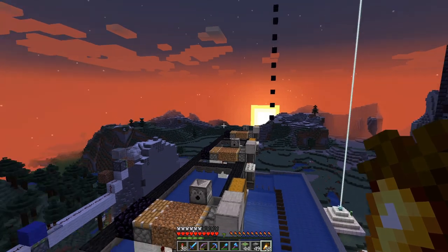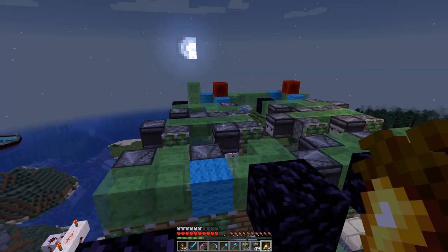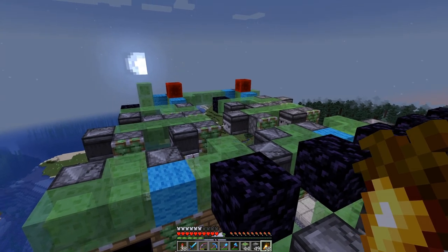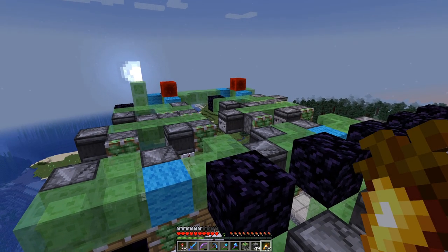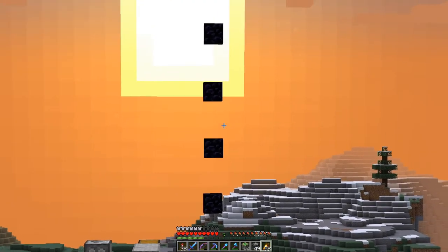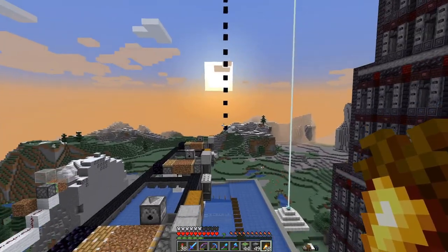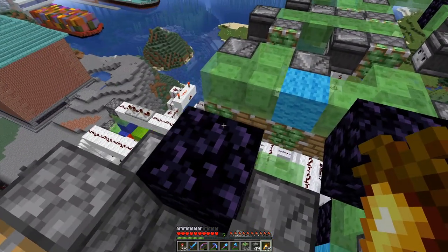With the dawn of a new day, the first layer of the piston wall is done. An important tip whenever doing something with flying machines: put a stopper block right in front of it so it does not go anywhere, because if you place the observers in an inopportune order or they get updated for some reason, the whole thing can fly off. That's also why we have a whole pillar of obsidian blocks over there — this will be the turnaround point for the piston wall. The wall will hit the pillars, be blocked in its forward momentum, and then turn back around.